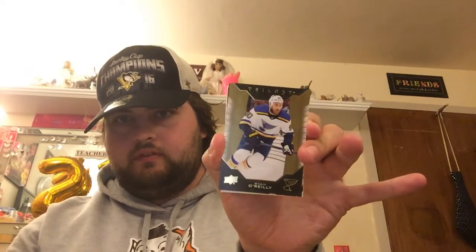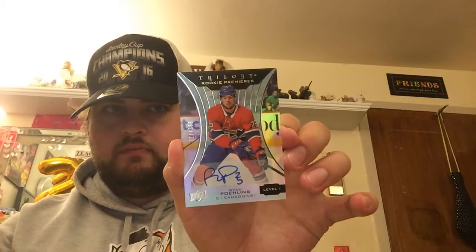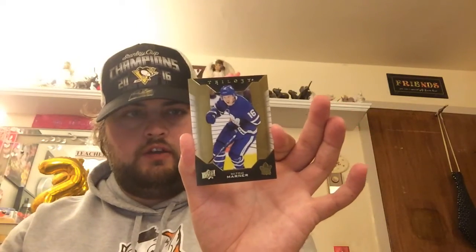Pack number two: first up a Trilogy gold Ryan O'Reilly — I'll show you the back. Next, a Trilogy Rookie Renditions Carl Grundstrom, just like our Dante Fabro card. Then we have an autograph card — Trilogy Rookie Premieres, Ryan Poehling, Montreal Canadiens. I'll flip that over to show the other side. And lastly we have a Mitch Marner Trilogy gold card.